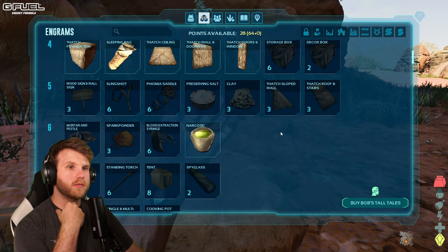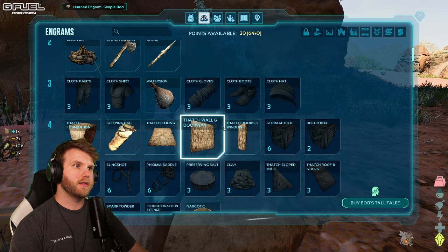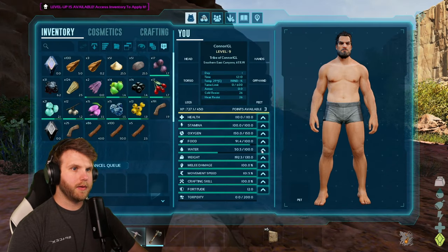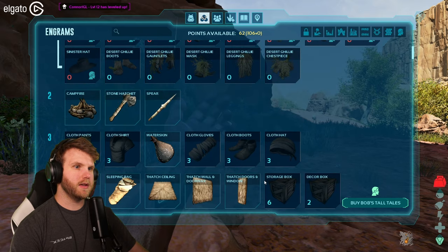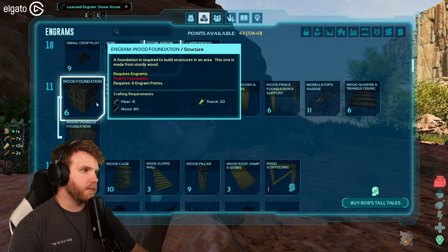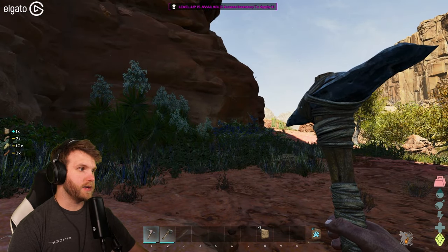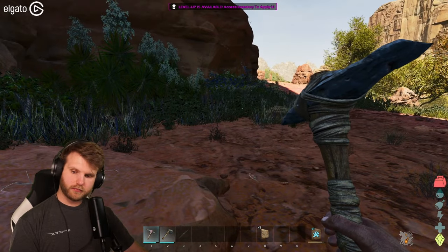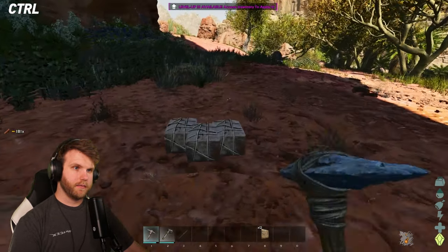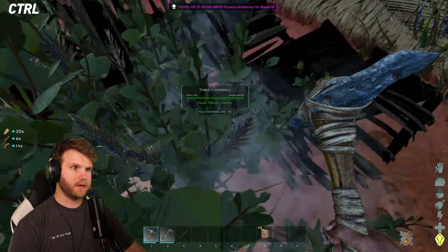I can bump into more carry weight and movement speed — movement speed is going to be important. Now that I've leveled up I can make my bow and arrow, which is awesome, and now I can make wood foundations. I can demolish the thatch ones and get materials back — perfect. I'm drinking some G Fuel, the Friday the 13th flavor which is fruit punch — really good, highly recommend it.